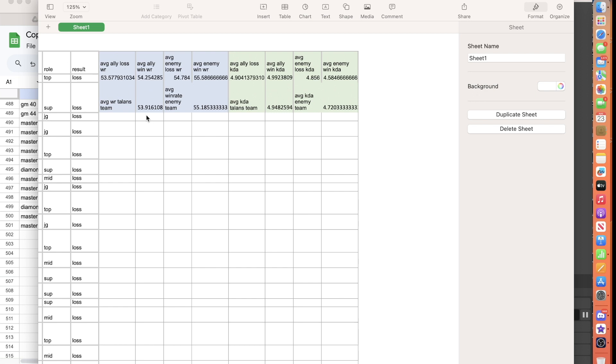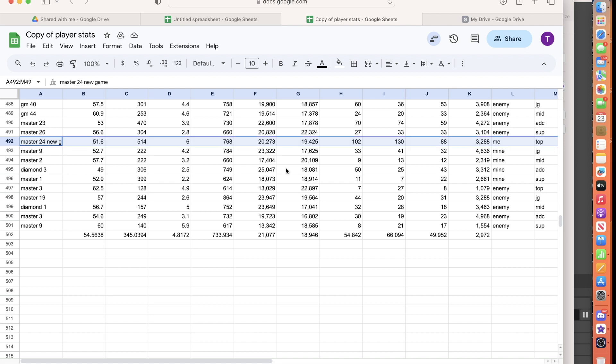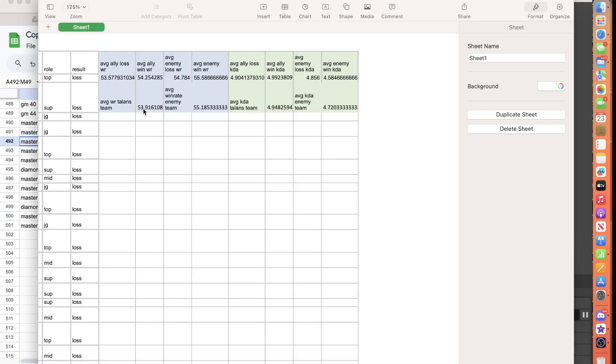Looking at the overall average win rate of my team versus opponents: my team averaged 53.9% and the enemy averaged 55.2%. That is a significant difference, which would suggest that win rate is not a significant factor in matchmaking — otherwise these two numbers would be much closer. What's most likely causing that difference is the fact that my own win rate is lower than typical, bringing down my team's average.